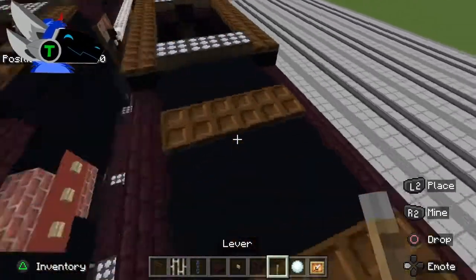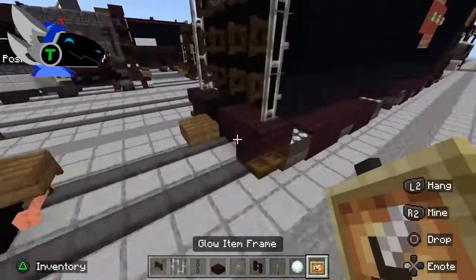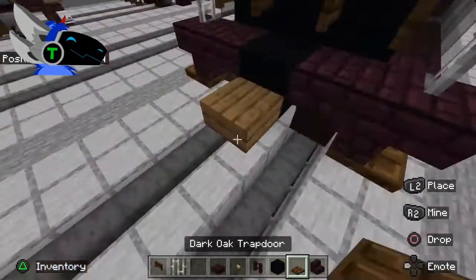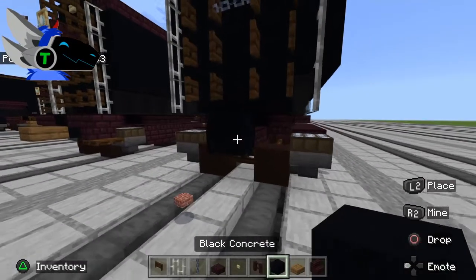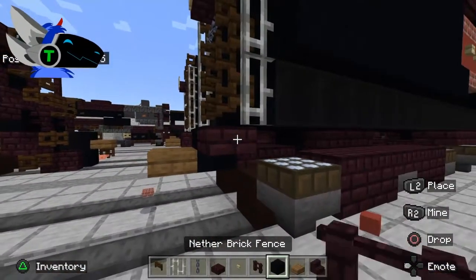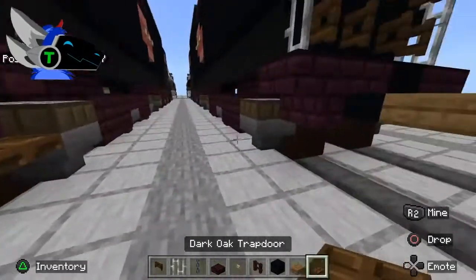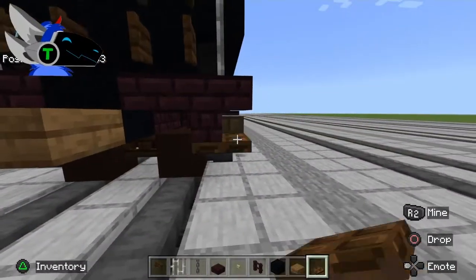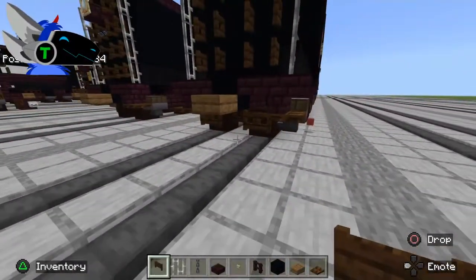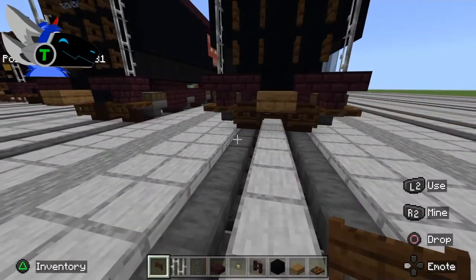Place nether brick fence and then lever here. Get out nether brick stairs, dark oak trapdoor, nether brick slab, black concrete, and spruce wood slab. Place a black concrete there, spruce wood slab there, nether brick slab, nether brick stairs, and also dark oak trapdoor. Something I did not put on the original which you should have — put your dark oak fence gate there. Surprisingly I forgot to do that, but go ahead and add it.